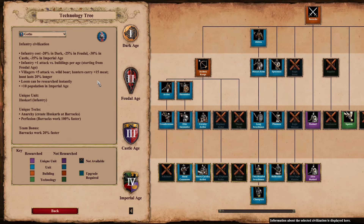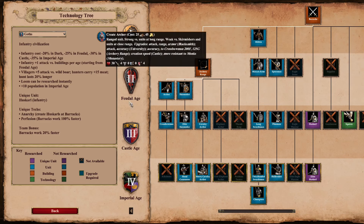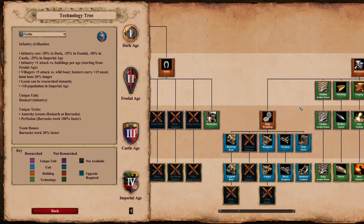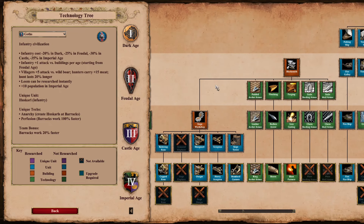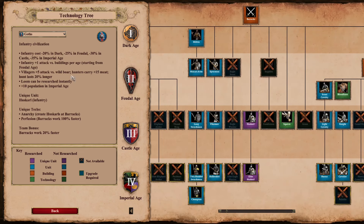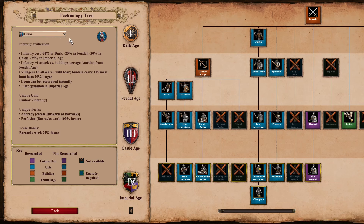Goths — it's a pretty obvious one. You have the most bonuses to a single type of unit of any civ: two civ bonuses, an infantry unique unit, two infantry-related unique techs, and an infantry-related team bonus. No other civ has as many bonuses stacked up for one unit category as the Goths do. Turks are the second closest with four bonuses for their gunpowder, but obviously Goths really do infantry.